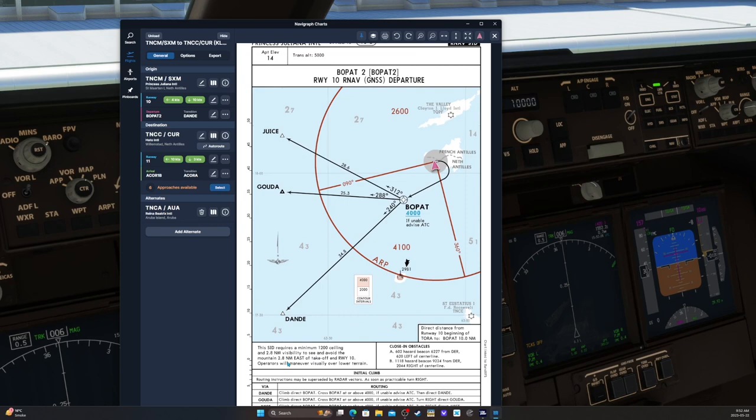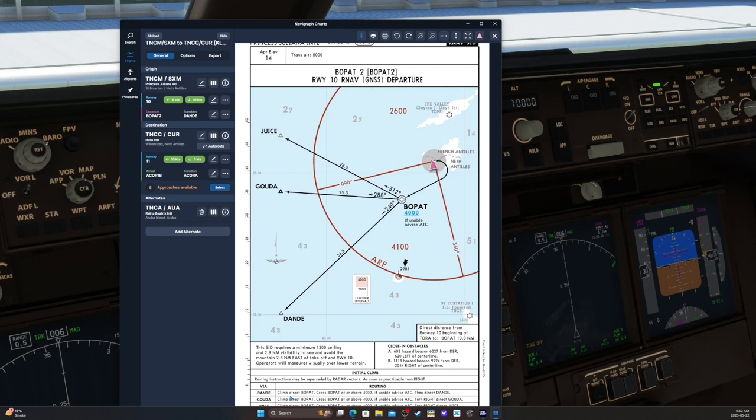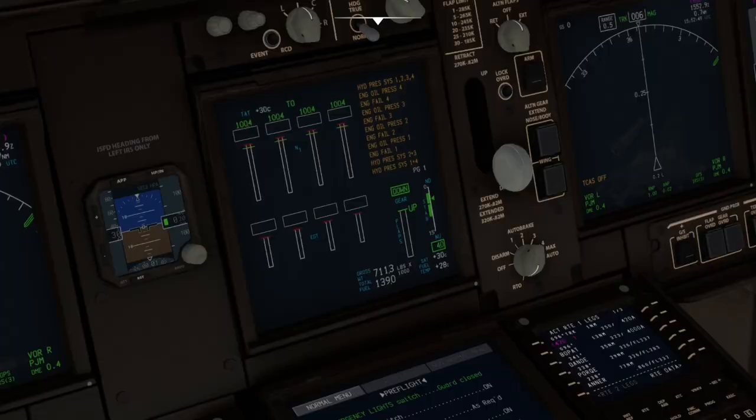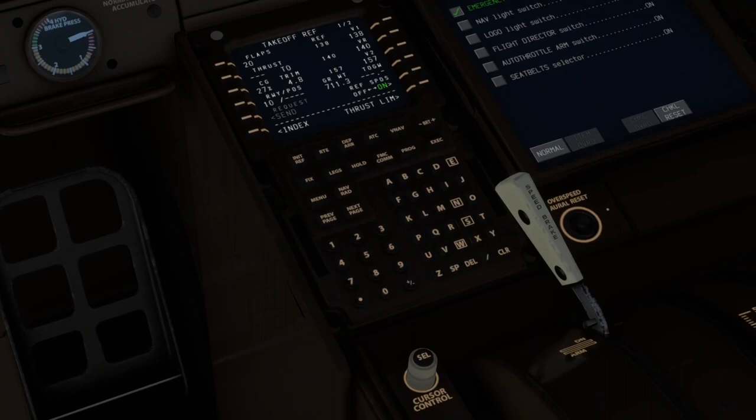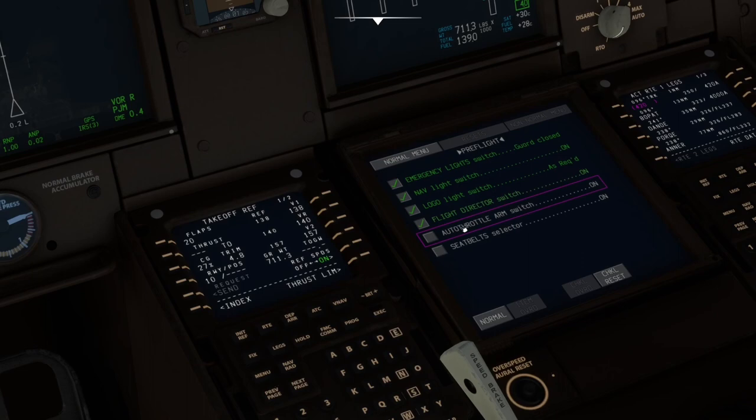We'll take off in heading select, select the heading down to the south, and once we're established on the heading and clear of terrain, we'll go direct Bopat. Emergency lights are on and guarded. Nav light is on. Logo light was off. Flight director, autothrottle arm, and seatbelt selectors were all good. Transponder panel is set.